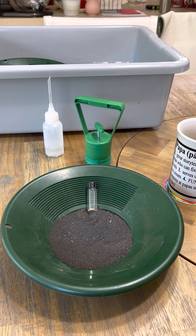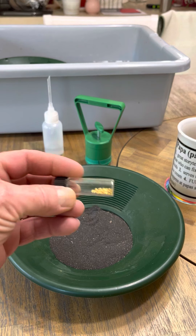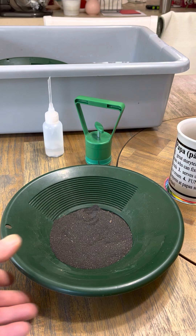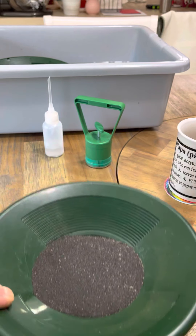Hey, good afternoon everybody. It's Chief Stacker. I thought we would do a little pay dirt this afternoon, and this video is going to take a little bit of a while. Last night I was panning on this bag that got dumped out here in front of you. There's about half of it left. This is what I recovered last night — right at 0.76, three quarters of a gram. This is how much material we got left, about a half a bag or so.